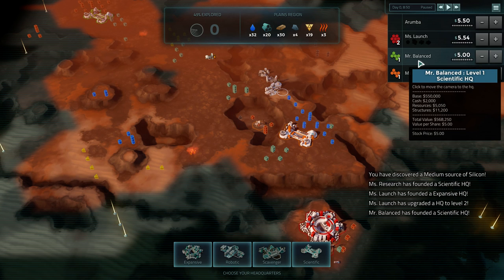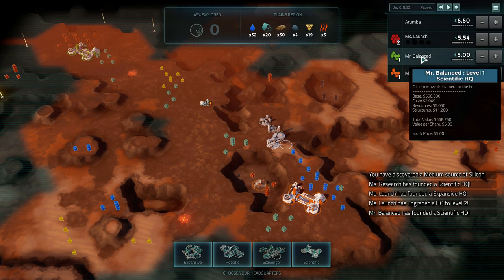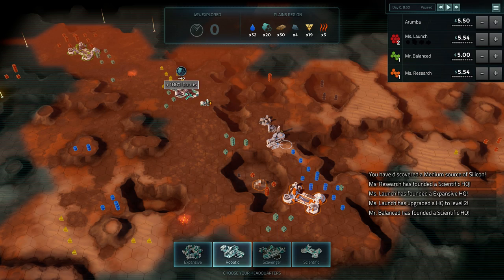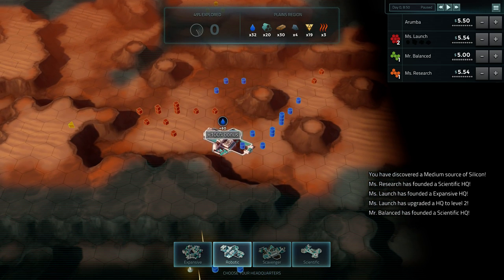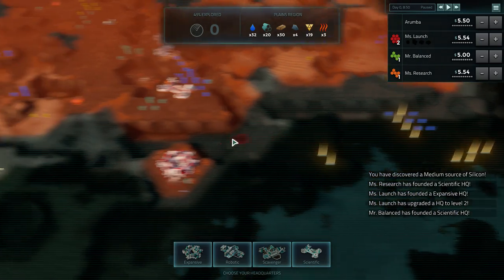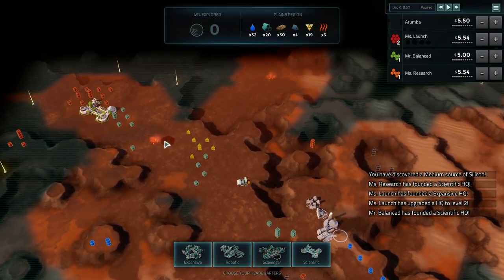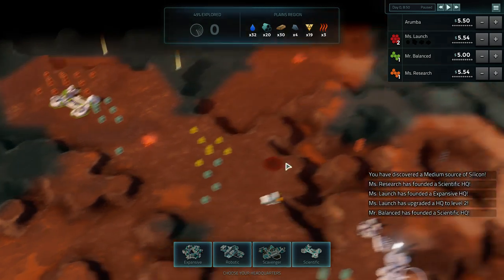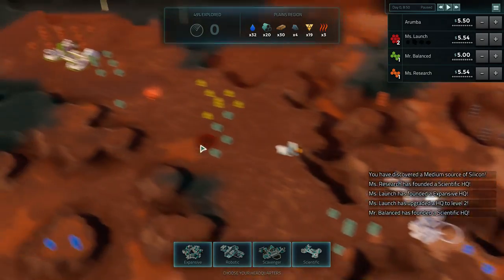For this map, since we've got two people who are scientific, playing as a scavenger wouldn't be that great simply because they'd be hard to use the black market against. I'm actually going to play as a robot since there are no robots - the robots are awesome. We're going to want to be near a whole bunch of iron preferably. We don't need water. We do want some silicon and aluminum. There's a ton of iron over here, but I think we're going to settle over here.